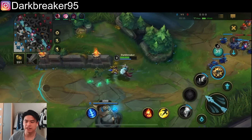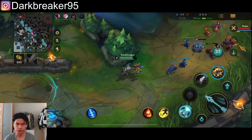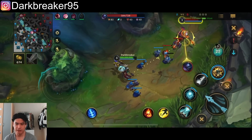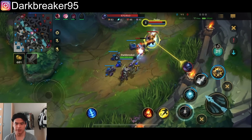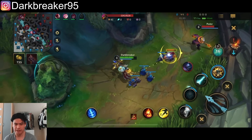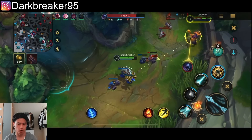Every single time Jax has his jump and third ability, he will try to jump onto you to harass you. So in the laning phase, obviously you want to harass him every time he comes in or wants to go for a last hit. You want to zone him away or contest it and make his life as hard as possible.